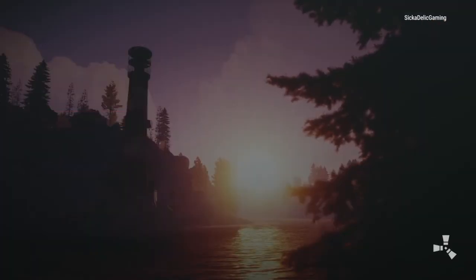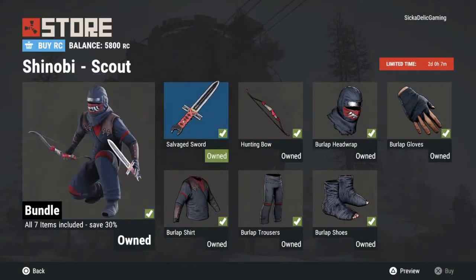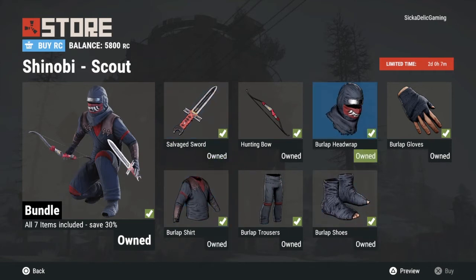First I'm going to talk about the bundles. They sell all these skin packs in bundles, but you can actually go inside of the bundle and choose to pick a singular skin. So say you just want the salvage sword and not the clothes, you have the opportunity to just buy a singular skin, which is nice.